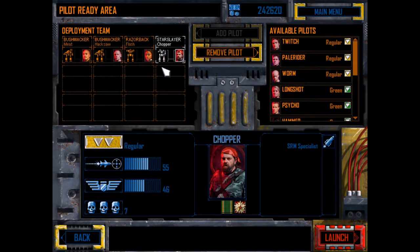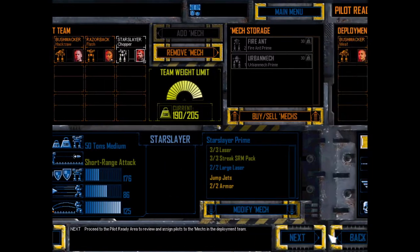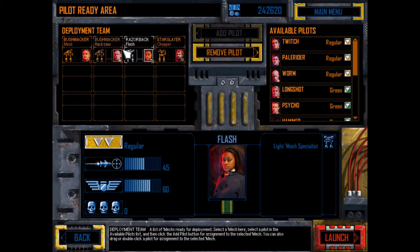Chopper — I've moved him over to SRM specialist, as our Star Slayer has these three streak SRM packs, which means it can pack a punch. He does a bit of extra damage with that, with high accuracy. Can't complain with that one.